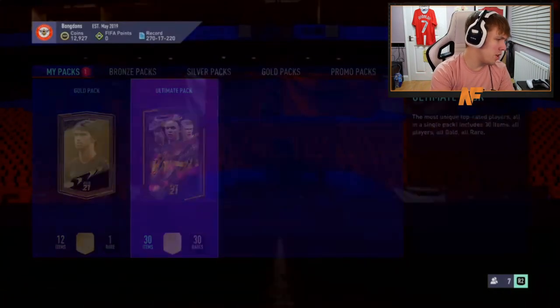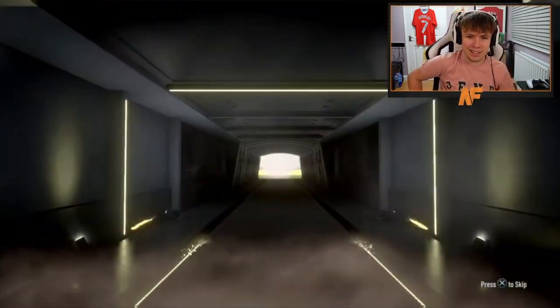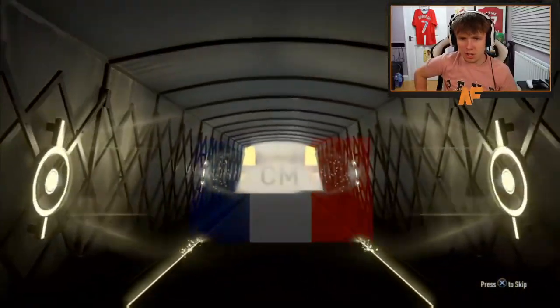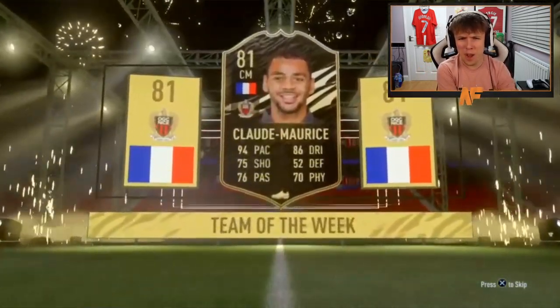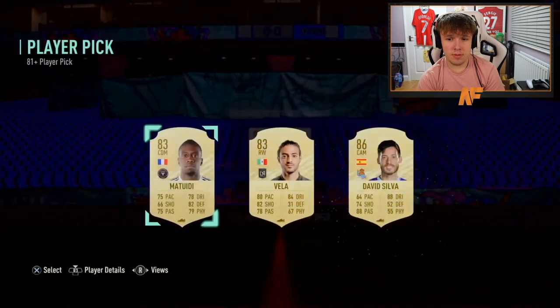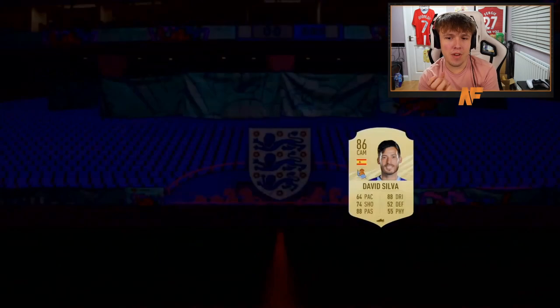Samurai Lewis player picks — a bit underwhelming, we'll take the 83. Ultimate pack number nine overall — can it be another walkout? There's what looks like an inform but the coloring might just be different. No, it's not an inform — Claude Maurice, 94 pace, seems more like a CAM. Interesting but not great realistically. Then finally another walkout from the player picks — an 85, 86, and 85. Not bad.